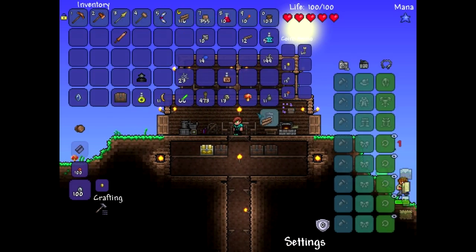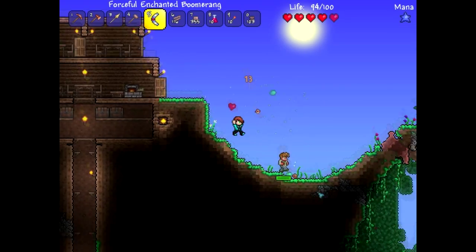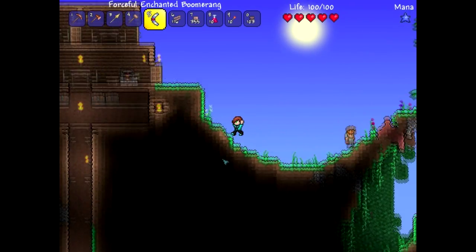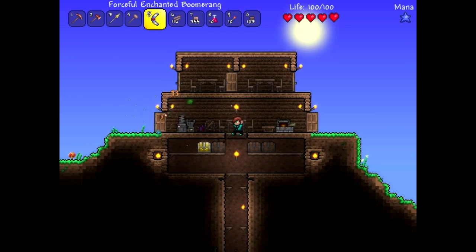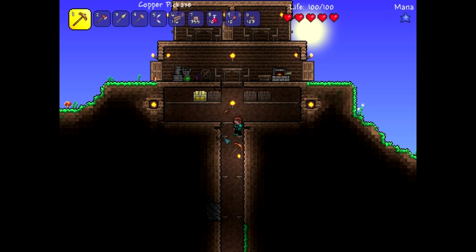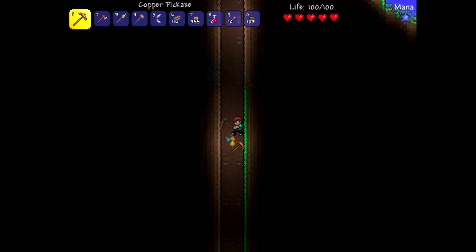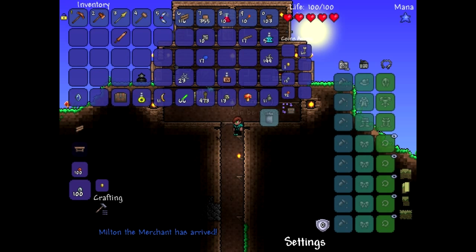I believe the merchant can move in because we have more than 50 silver, so that's good. What I should do now is remove the platforms in this elevator and put rope in instead, because I'm just gonna have rope going down. I should start putting it down right now. Oh, the merchant moved in — yay!